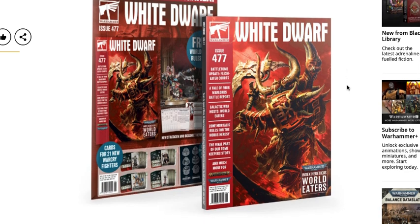Issue 477 features a free card extravaganza — 21 new War Cry fighter cards for recent Warhammer Underworlds warbands to be used in War Cry. We see the Stormcast and the Kruleboyz from the last starter set, plus the Buccaneers and Skeleton Necromancer guys that recently came out. Those cards have all the stats, and the most recent War Cry book explains how the rules work for mixing warbands.